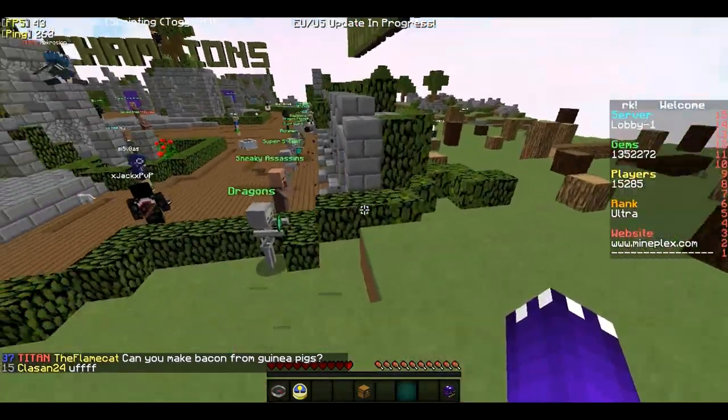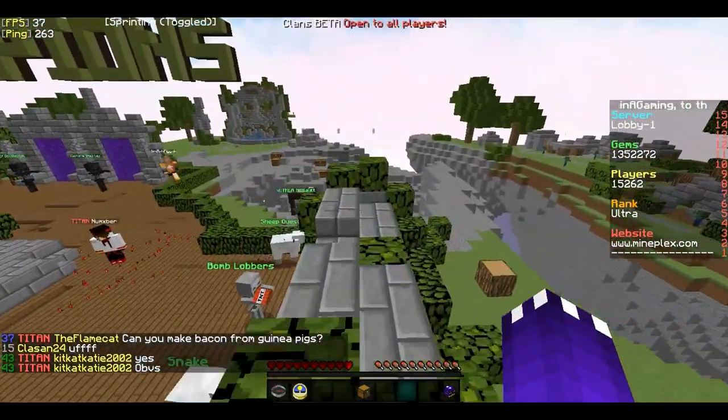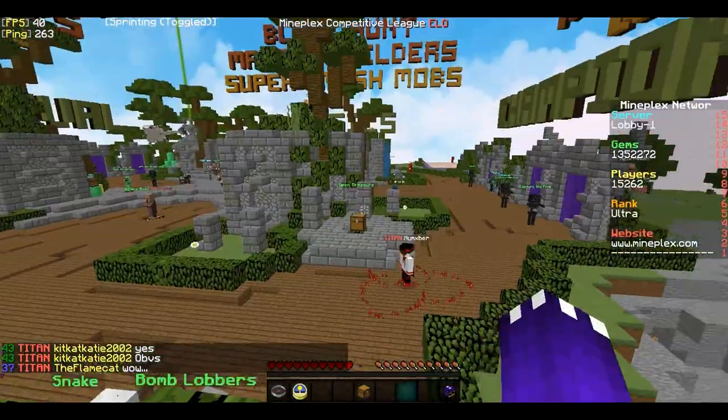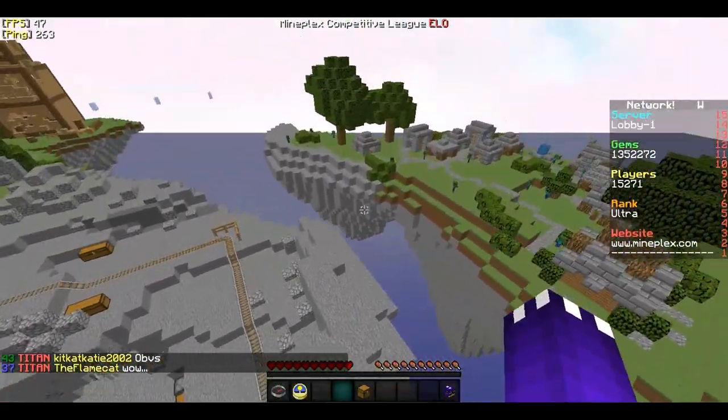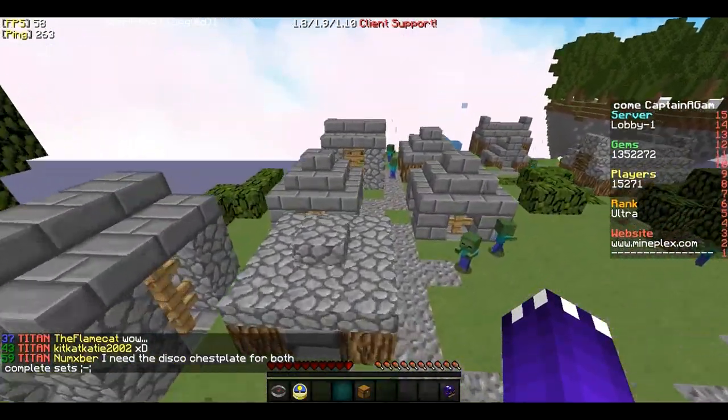I'll be showing you guys that as well. We all know that things spawn randomly in the survival games — like for example, that chest is there, but if I switch lobbies I won't find it. That's how it works, they always spawn randomly. So what's the point of making it not spawn randomly?